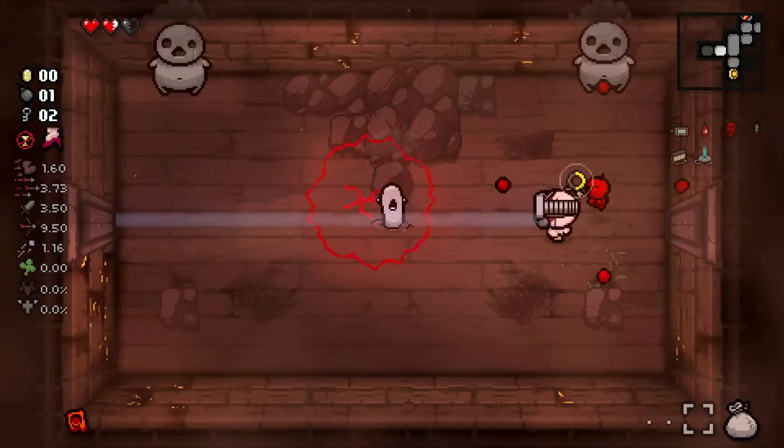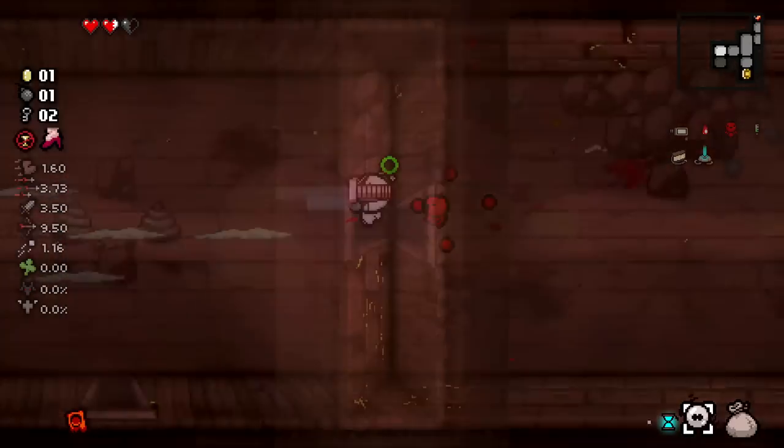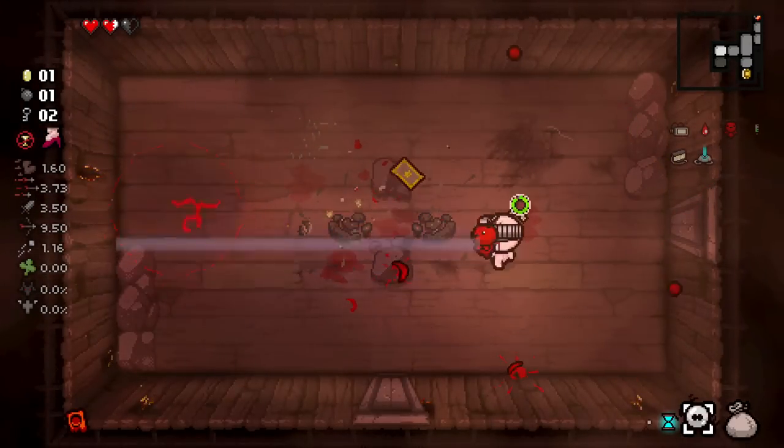So I walk out of the room, I use Hourglass. You can see now on my right side of my screen, I actually have all the items permanently on me. And then right here, I get a second goddamn Glowing Hourglass. What are the chances of that?